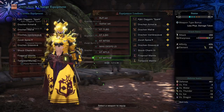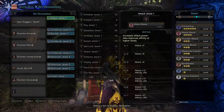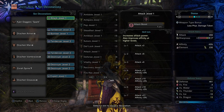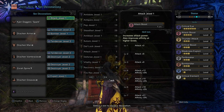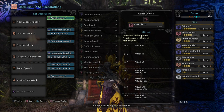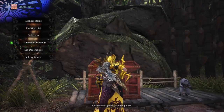Next up, we've got the Dual Blades, and personally it's one of my favorite weapons to use against Kulv Taroth. We've got 45% Affinity, and that will be an extra 50% against weak spots, so that ends up being 95%. I threw in Part Breaker and Bombardier, so bombs do more damage and you break parts faster. And that's pretty much it for the Dual Blades.